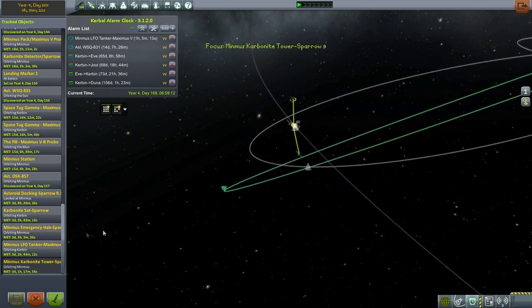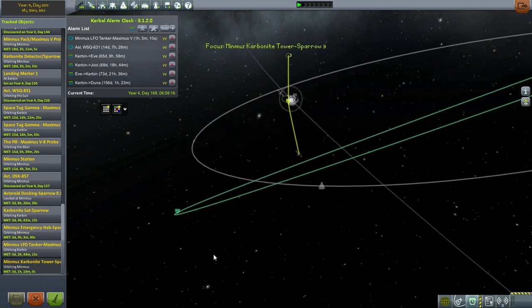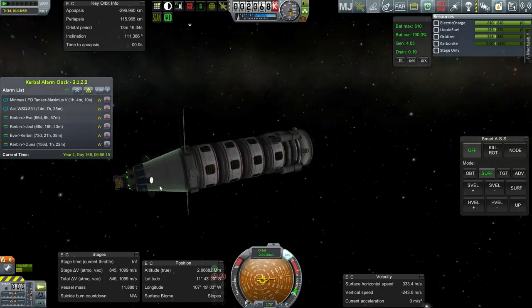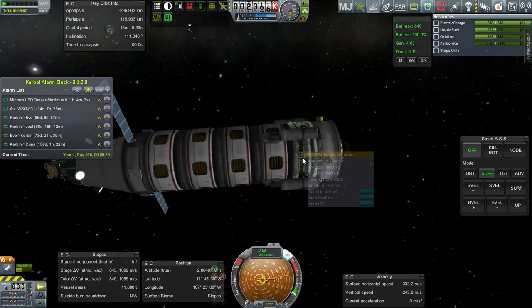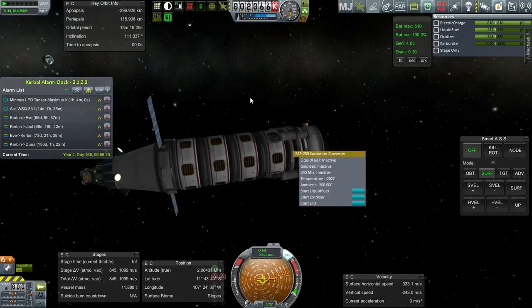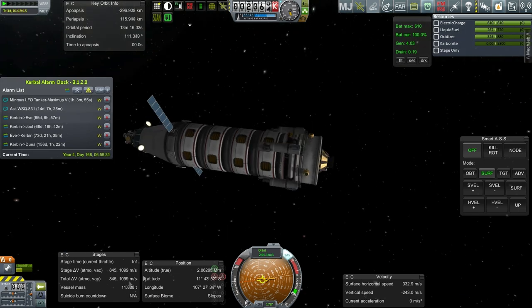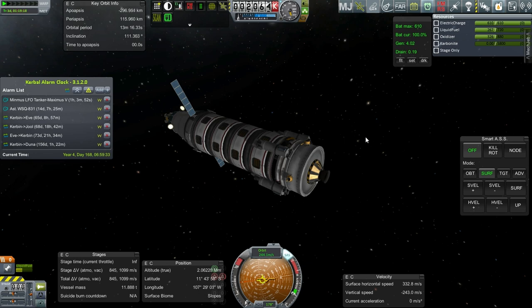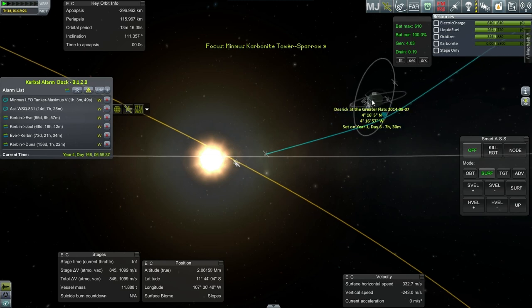All of these have to be landed — well, the LFO tanker can be held off for a little bit, but otherwise the emergency hab and carbonite tower have to be landed at the location. So this carbonite tower is a storage and converter unit. It's mainly going to store the carbonite, and then once the tanker hooks up with it, it'll convert it to LFOs so it can pump it out. For now it's got a partial load of fuel so it can land — about 1100 delta-V, so no problems landing on Minmus after getting into orbit. Let's make sure we're in a good location.